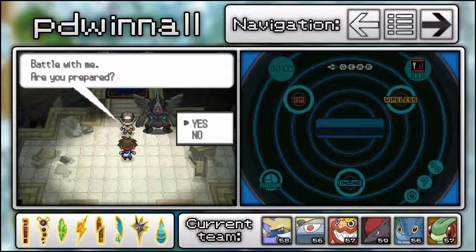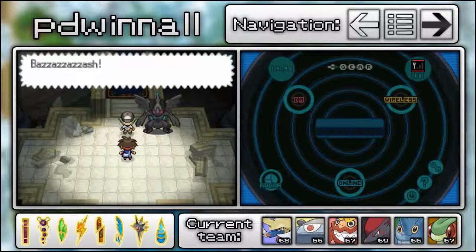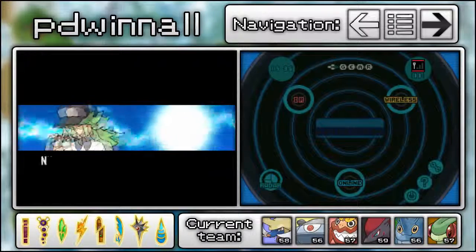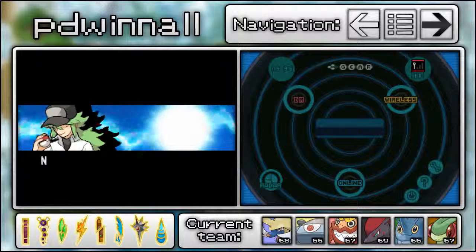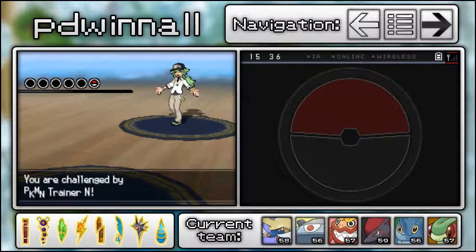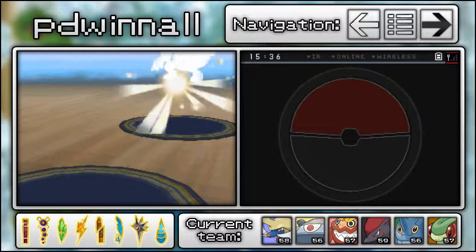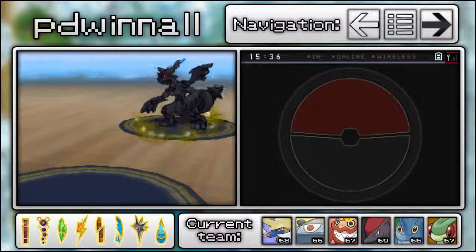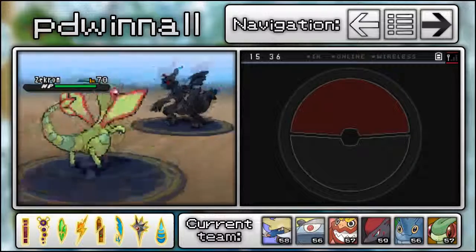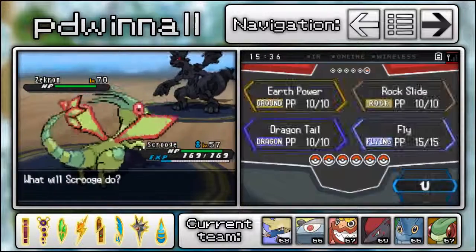The battle begins. N mentions the hero of two years ago — referring to the protagonist of the original Pokémon Black — and it's a little disappointing that we don't see him at all throughout this game. It would be a nice throwback if they had at least shown him instead of just referencing him. Zekrom is level 70, which is a huge level difference from our team.